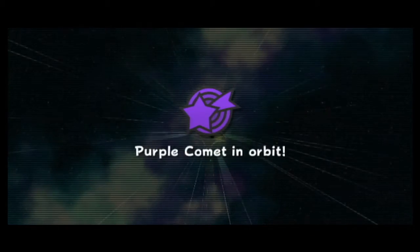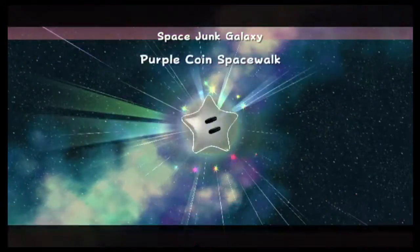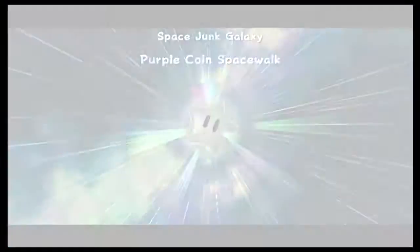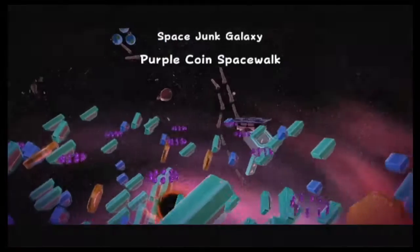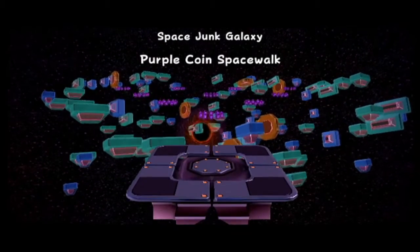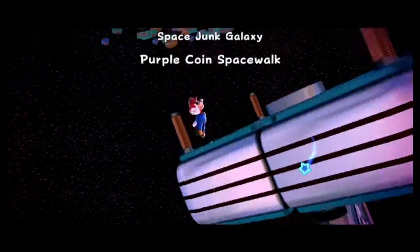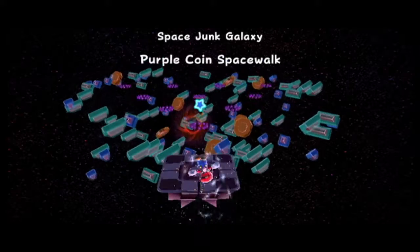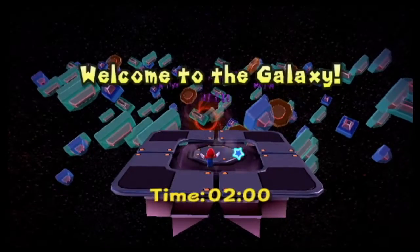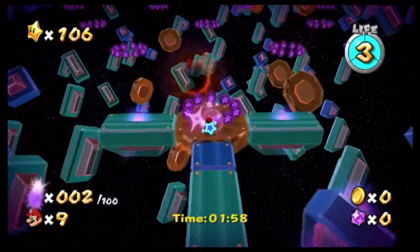Purple Comet in orbit - Purple Coin Spacewalk. It's also going to be a speedy one because we have a limited amount of time to get them. Two minutes. Look at them - they're like in the shape of positions for a bowling pin. There's ten on each one.